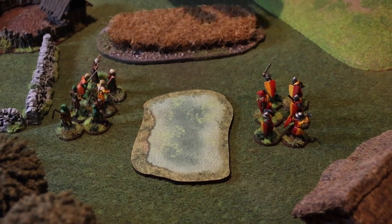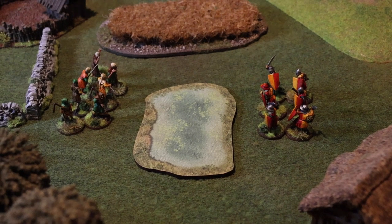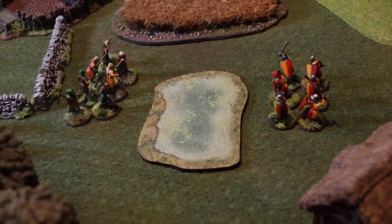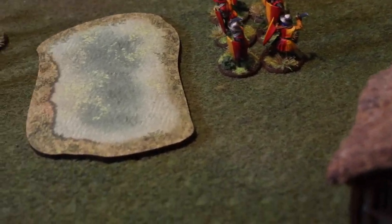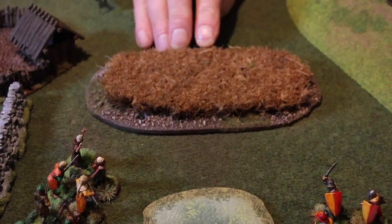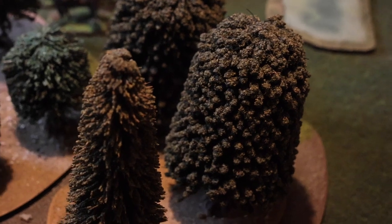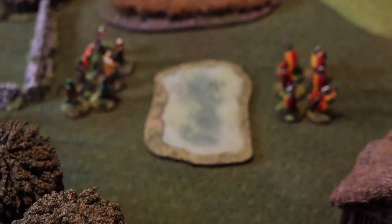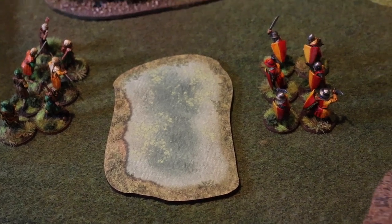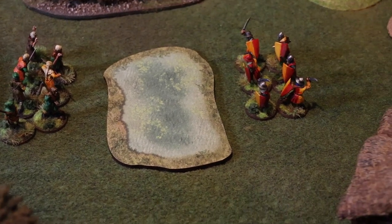The next thing we'll have a look at is area terrain, and area terrain can come in two basic types right now. You've got things that block line of sight, so that could be a high wheat field like this, or a wood. Or it could be area terrain that basically doesn't block any line of sight — it's just flat, like this pond here.